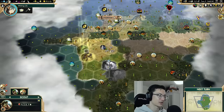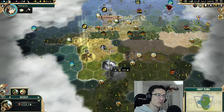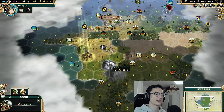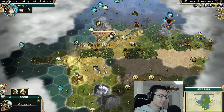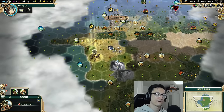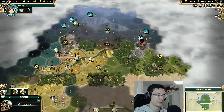In the early game, the number of cities you can have generally equals the number of unique luxuries you can get in your lands, minus one. We see salt, gold, cocoa, and probably silk — four unique luxuries — so that means four minus one: three cities. That's not great, but Mount Kailash gives us plus two happiness, so the game is basically saying we can have three and a half cities. We're going to try and stretch that to four since Mount Kailash provides separate happiness.